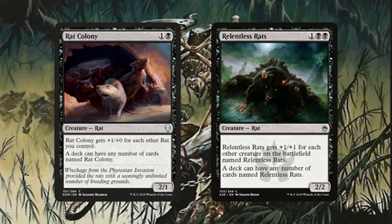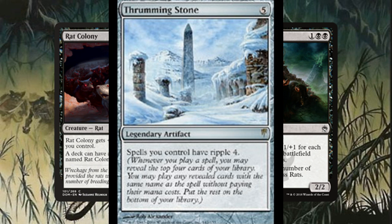The cool thing about both of these creatures is that you can play any number of them in your deck — and this is Commander, a singleton format. That's especially hilarious when you're also playing something like Thrumming Stone, which gives all of your spells ripple four. Every single time you play one of your Relentless Rats, you look at the top four cards, and if you find any more you can just play them, getting more rats out there, building a massive army — in addition to whatever you can start making with Maronar.